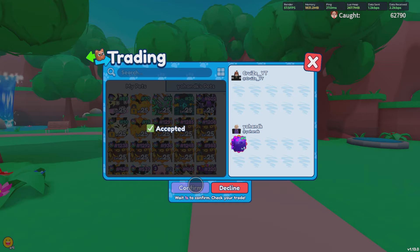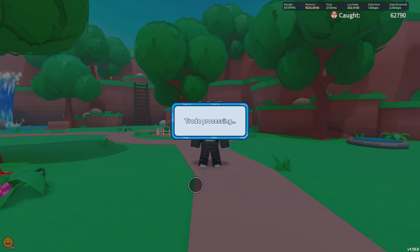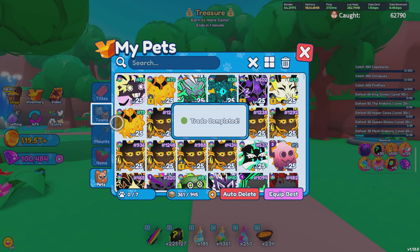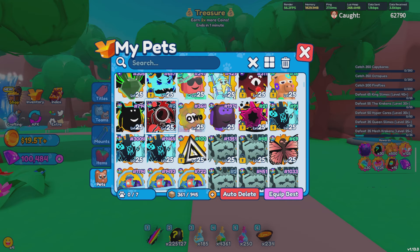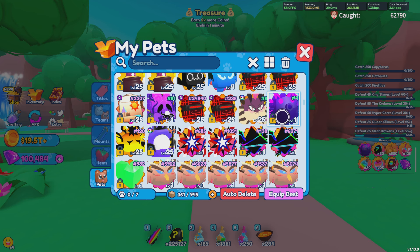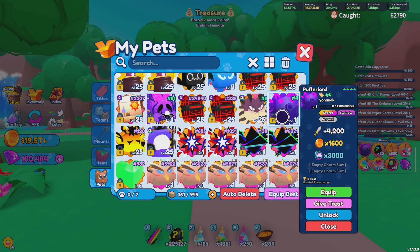This is currently one of the rarest pets in the game because of how little of these actually exist. After this trade processes, let's take a look at the pet in-game. If we scroll down here, you guys will notice the pet is right here and it is a 4-in cereal. Currently at the time of this recording, he has the 4th one, and there are only 4 in the world that currently exist.